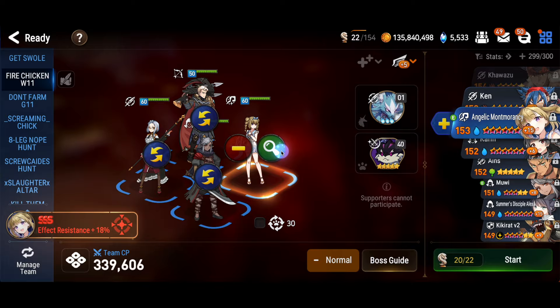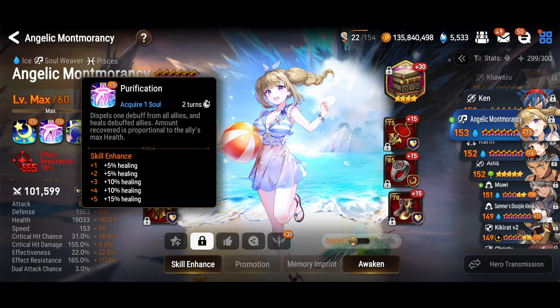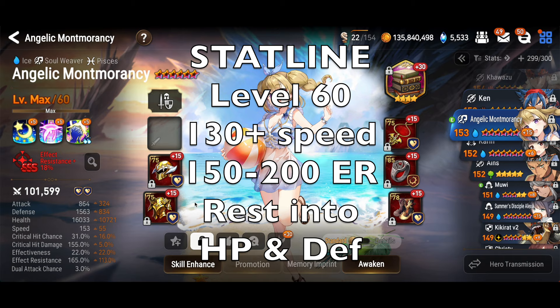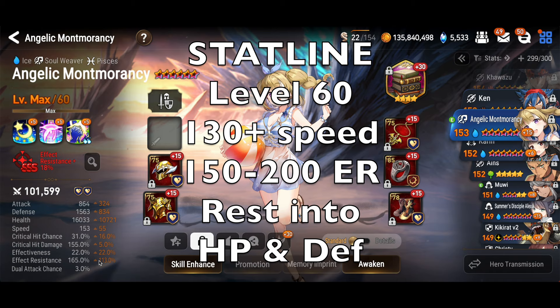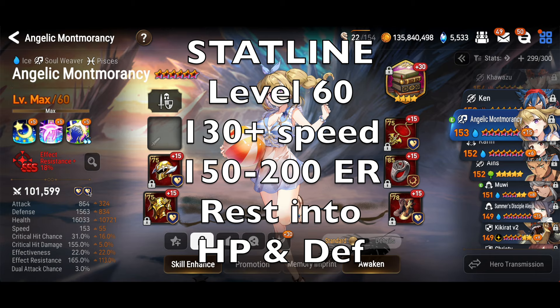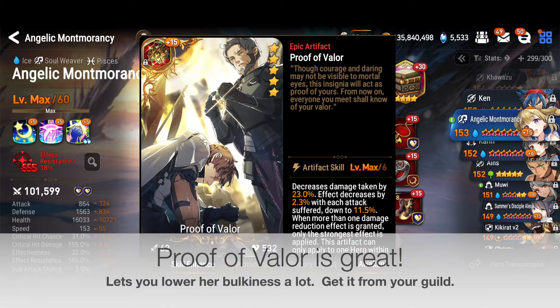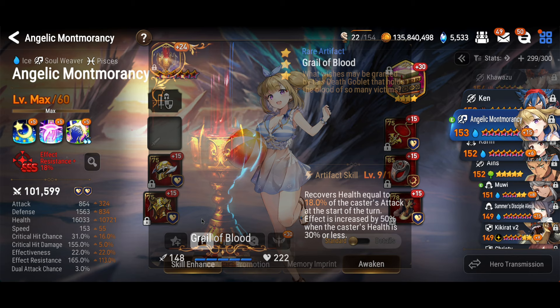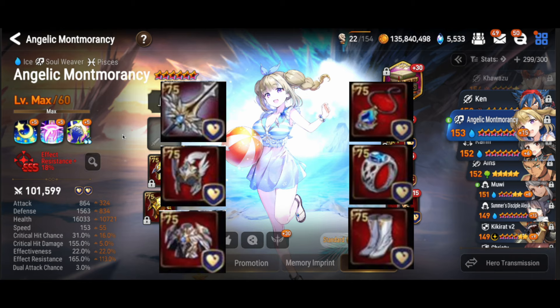The last unit on the team is our anchor, Angelic Montmorency, who you also get free from the connections. You want her S3 and S2 maxed out for the extra healing. She kind of needs to be level 60, so go ahead and use your spirit blooms on her. Give her as much effect resistance as you can while maintaining bulk — in a perfect world 200% effect resistance makes her immune to the Wyvern's pushback, but every little bit helps keep her cycling her healing. Put her on the free HP set provided by the hunt challenge and she should be strong enough to survive all those Wyvern blasts.